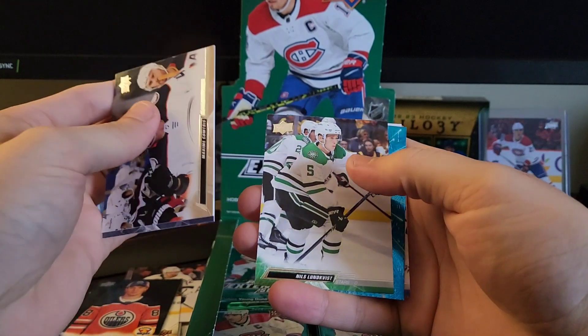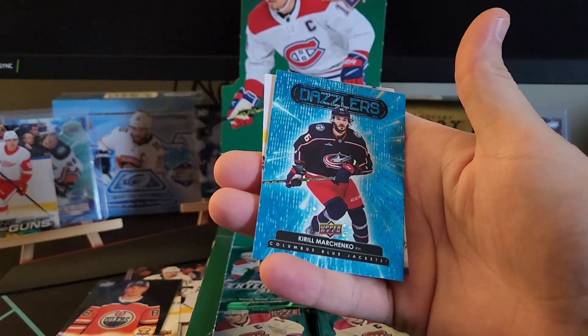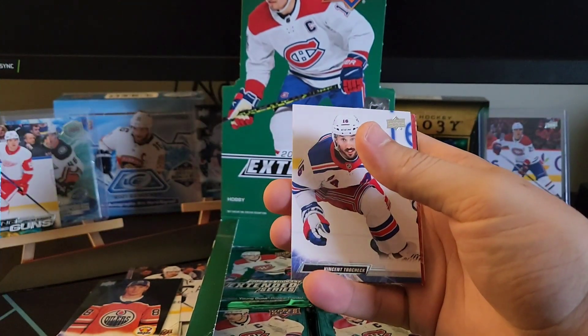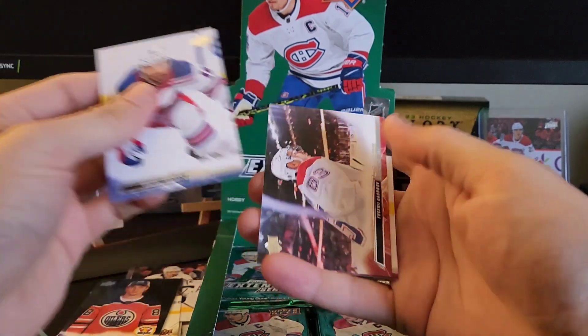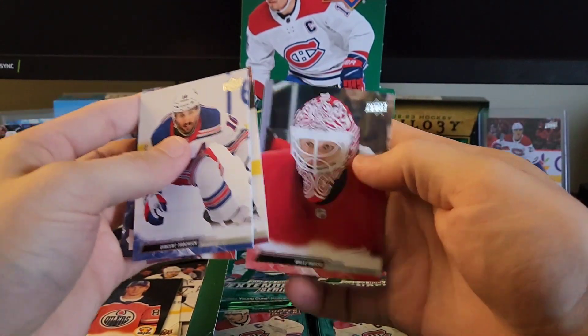Comtois, Sissons. We've got our first Dazzlers here — Nils Lundqvist. And Kirill Marchenko! That's our other young gun that we're looking for, but we'll take him in Dazzlers for sure. Vinny Trochek, Dadunov, Kale McCarr, and Husso.